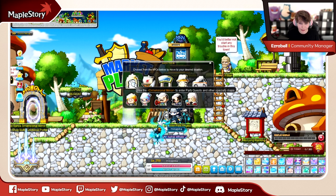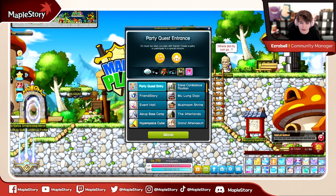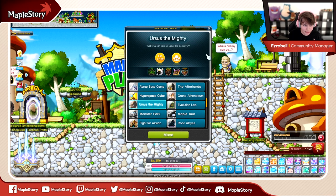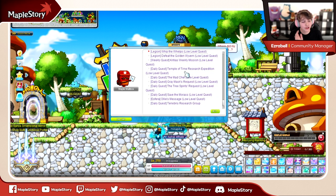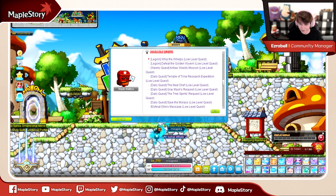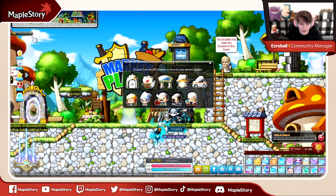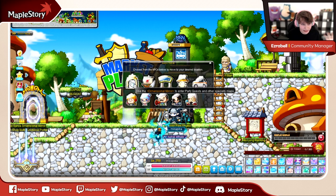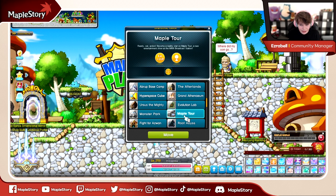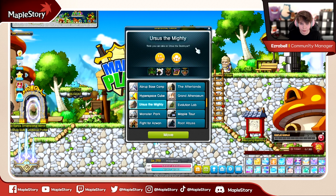There are some smaller dailies not always listed in the light bulb that are super, super important, especially for reboot players. One of them we can talk about in the dimensional mirror. Some dailies really useful for reboot players are Maple Tour for mesos, for your payouts, and then Ursus for mesos as well. You'll get the mesos on a daily basis as you do them, for your three entries.